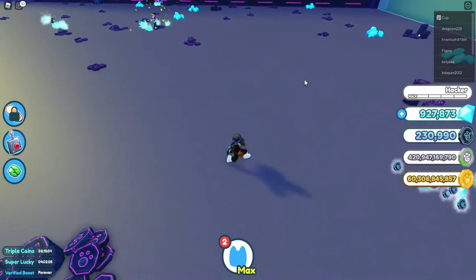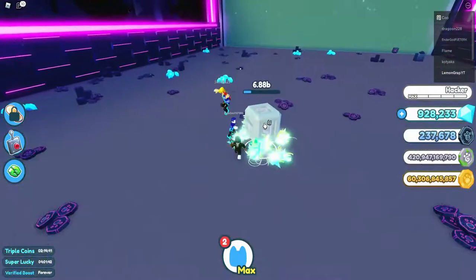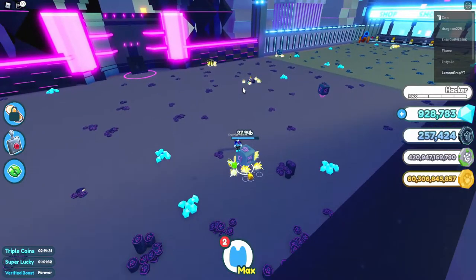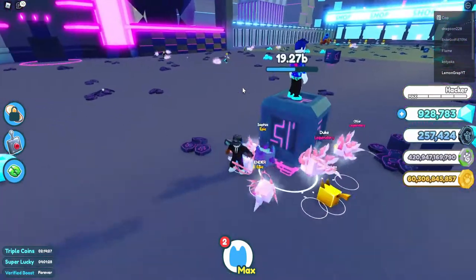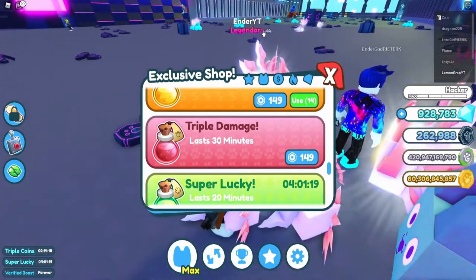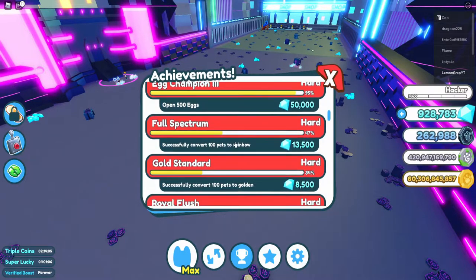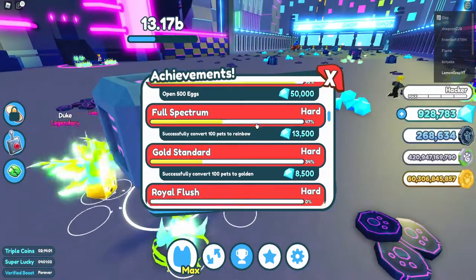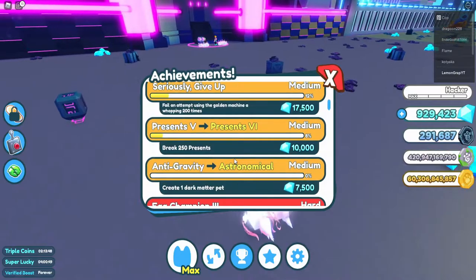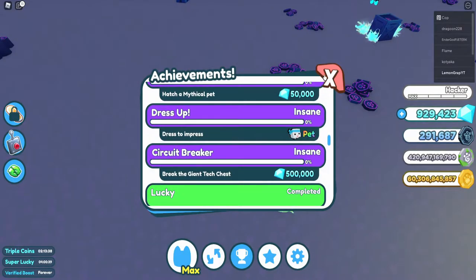You can pay Robux to finish the dark matter process, and I'm not sure how powerful your pet will be if it has a multiplier. So to summarize the Space Update: we have the new AFK chest with 5,000 trillion health, the new Tech World with new eggs and pets, the new dark matter pet system, a new triple damage boost, and the new Tier 4 pet collection for an extra pet slot. There are four new achievements — the first is easy, just entering the Tech World; the second is creating a dark matter pet; and then the Insane achievements: Dress to Impress and Break the giant AFK chest.